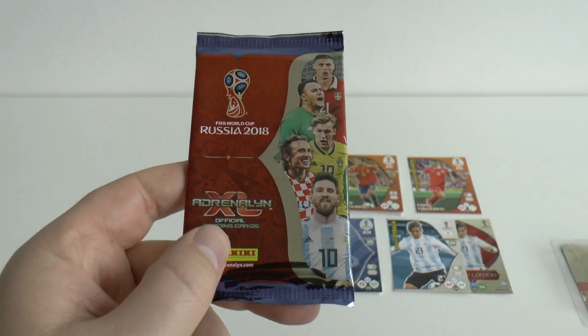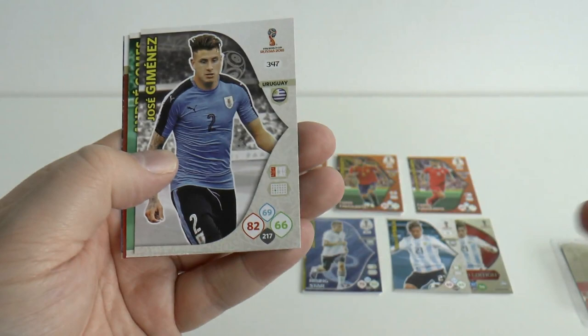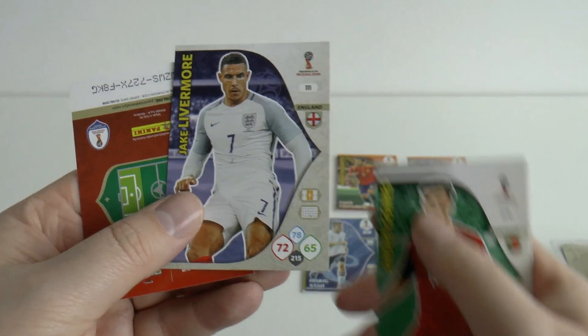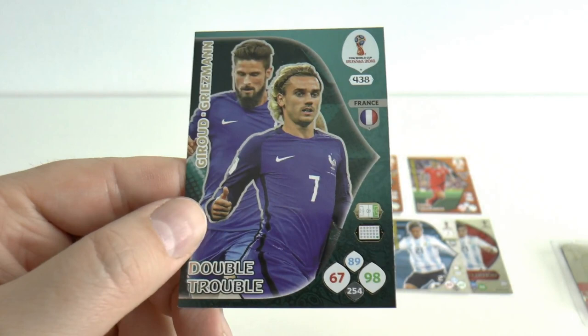So on to our final pack for this blister. Let's hope for another decent card, not a fans favourite. Giroud, Venegas, Jose Jimenez, Andre Gomes, and then Jake Livermore — unbelievably he gets an England international card. And our insert card is a Double Trouble: Oliver Giroud and the magnificent Antoine Griezmann of France.